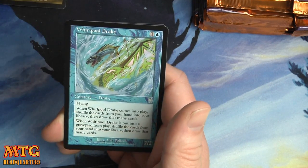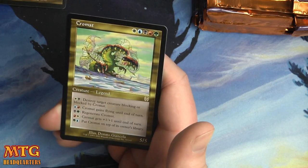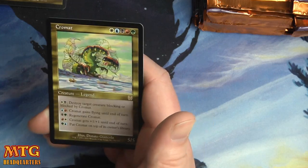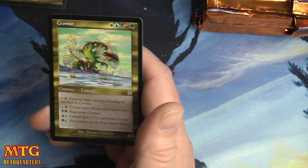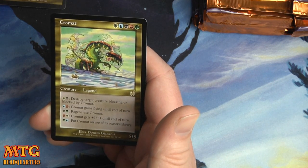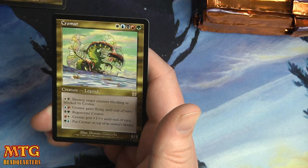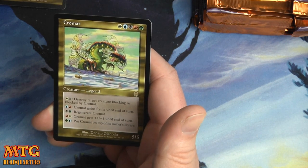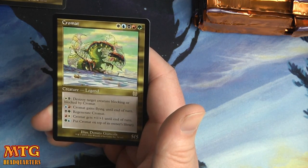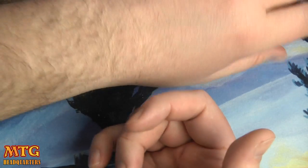Raka Sanctuary, Whirlpool Drake, and a Chromat — there we go, that's a sweet pull. One of each color for a 5/5 that has multiple abilities: for white-black, destroy target creature blocking it; blue-red, it gains flying; black-green, regenerate; red-white, it gets plus one plus one until end of turn; green-blue, put it on top of its owner's library. That's pretty nuts.